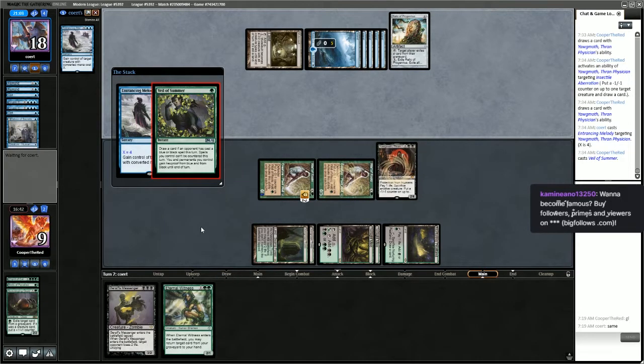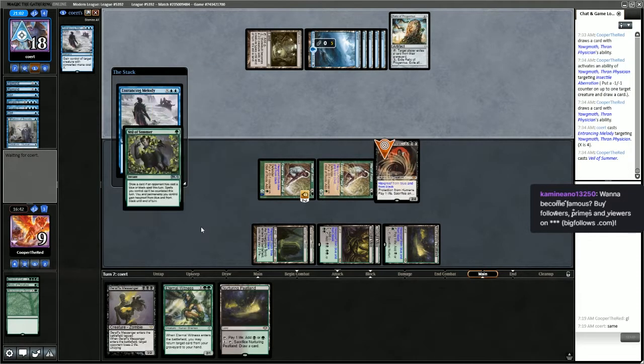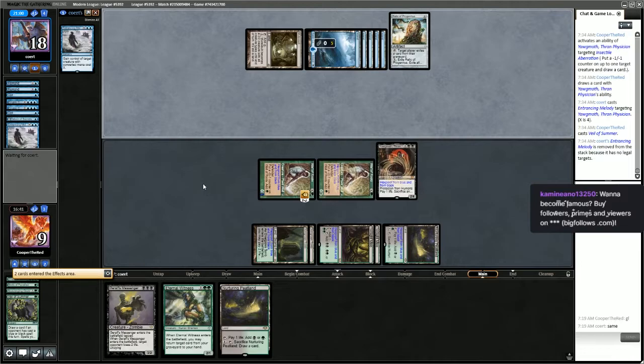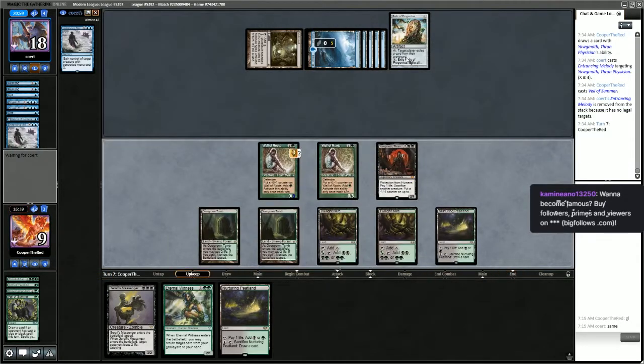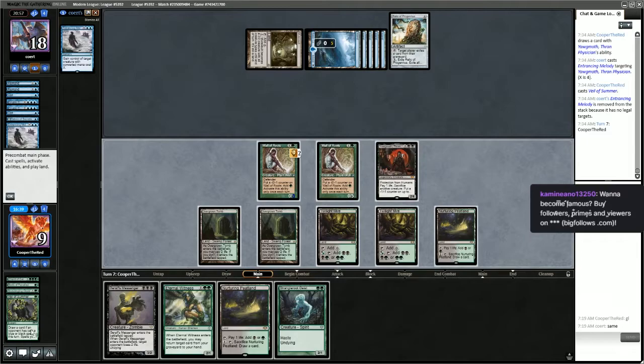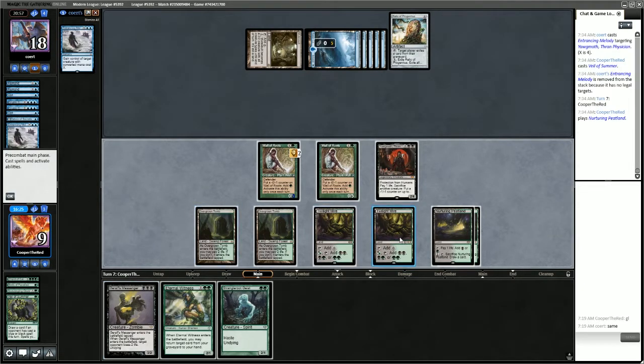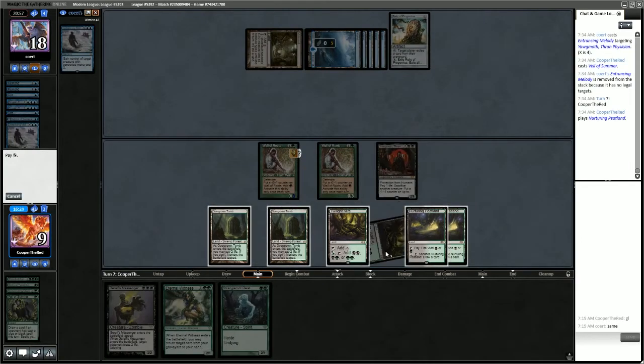Our creatures gain Hexproof from blue. They've tapped all their mana. We're ready to go. They do have Relic of Progenitus, but we have plenty of creatures in our graveyard, so we win right here.